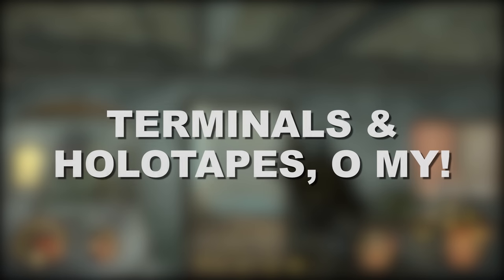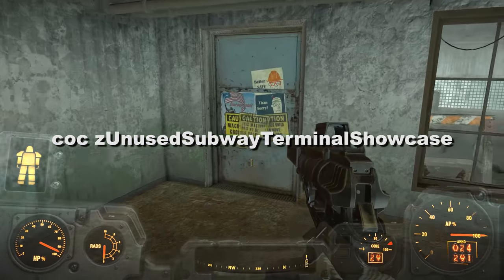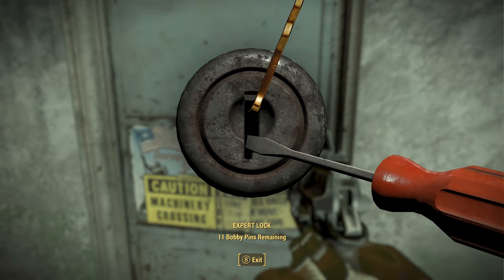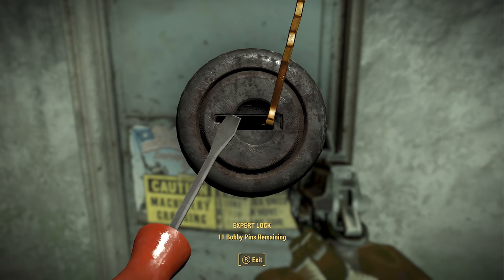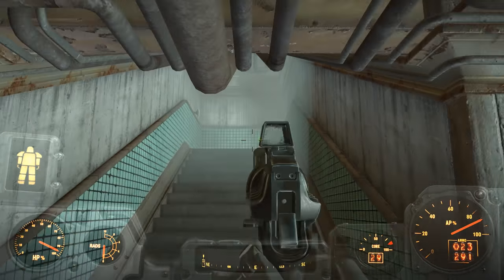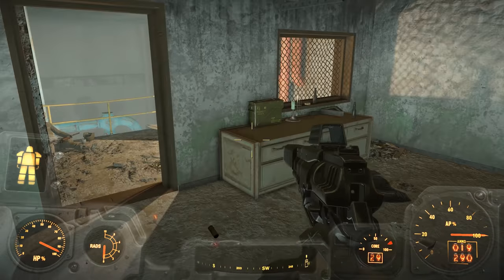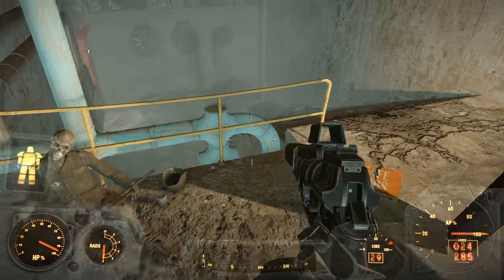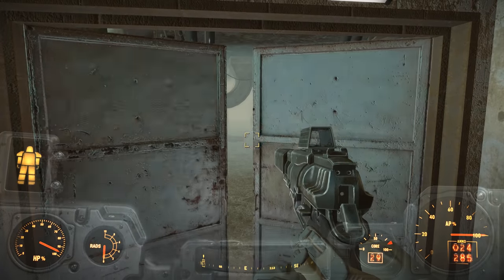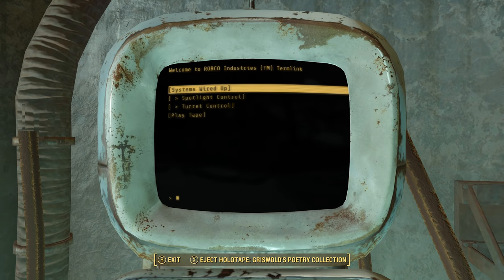Number 3 is Terminals and Holotapes. To enter this secret location, you will need to type COC Z Unused Subway Terminal Showcase in the developer console. While not especially pretty, I find this area pretty cool because it was likely used to showcase some of Fallout 4's intended mechanics as a proof of concept. It feels like a linearly designed level, and I can imagine this cell being used as part of a presentation where developers would play through the area in multiple ways — maybe once guns blazing, and another time more methodically, using terminals to disable turrets and spotlights before taking on enemies.